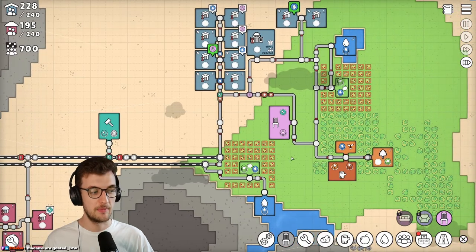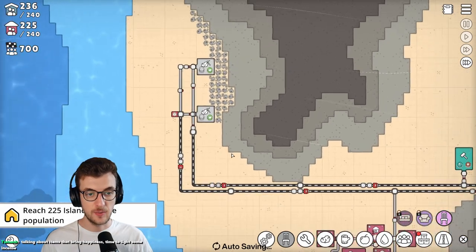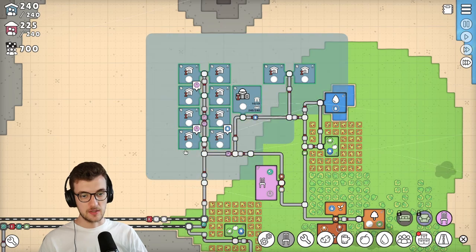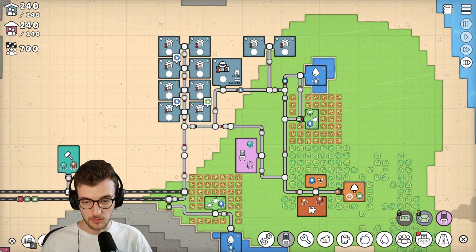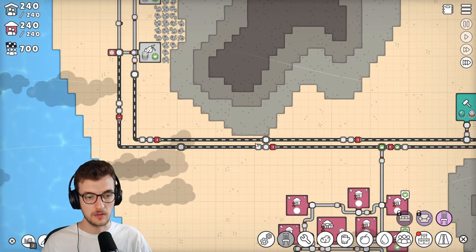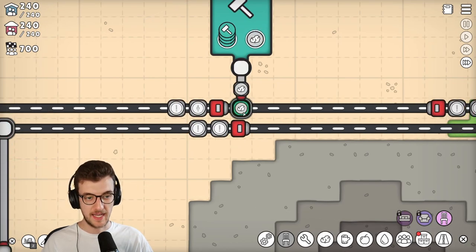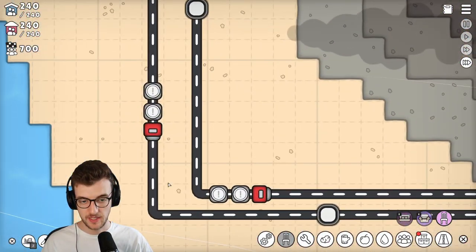We're on the first level - we played the tutorial, we're on the first real level. I want to build a new city center in the channel right in the middle. We'll have some houses and we've discovered we can stack them on top of each other. There are the new houses - let's connect them up and take it down here. Let's get some motorways in. We need access to wood, food and water.